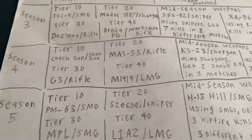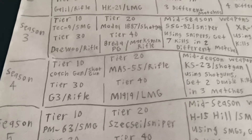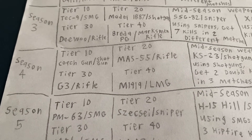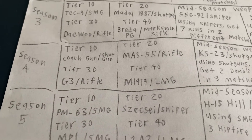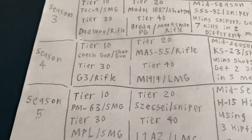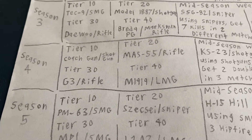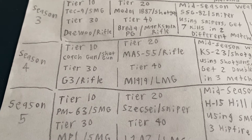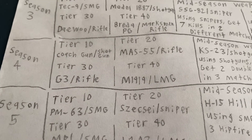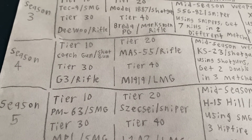The M19-19 LMG — this was actually in the files of Modern Warfare 4 when the game was in beta, and people were literally talking about it with like five or six LMGs in the making. I basically just want it to be a faster-shooting, more accurate, longer-reload version compared to the M60 — like between the M60 and the Stoner 63.